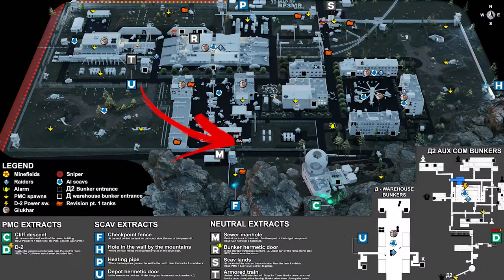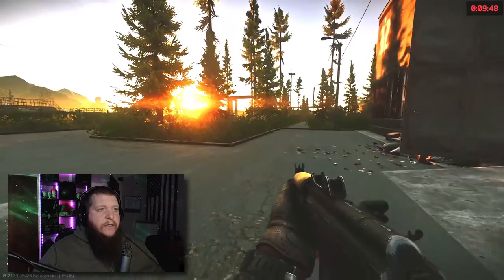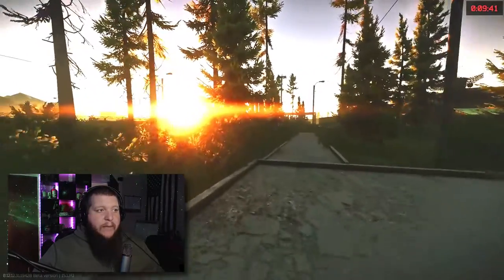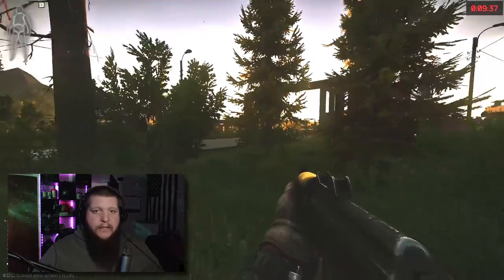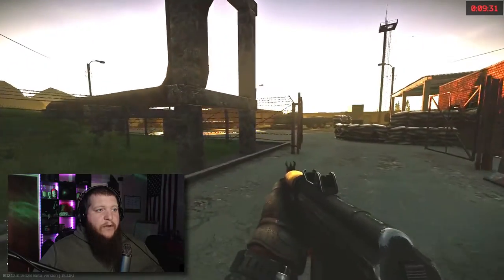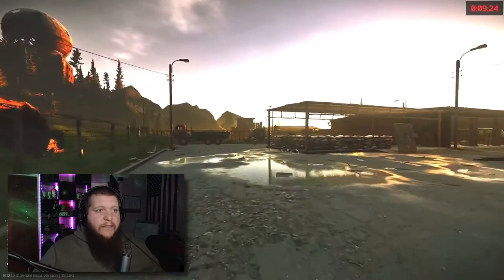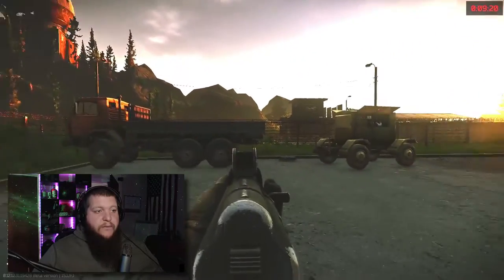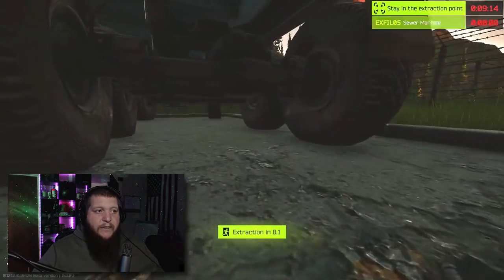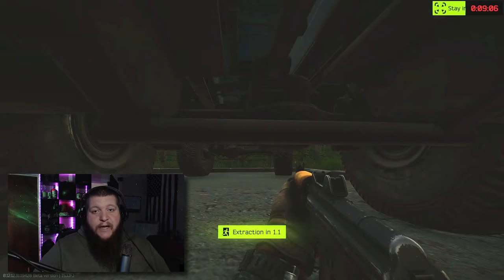We're going to use these bushes as cover, stay close to the building, and just sneak our way across. For the manhole extract, you cannot have a backpack on — I came into raid without a backpack. When coming this way, use different objects as cover and always watch out for scavs and players. We waited pretty late in the raid so Reserve is pretty much dead at this point. This truck is right over the manhole — that's the manhole cover right there. To be safer when extracting, since people sometimes camp this spot, crawl all the way into the axle and push all the way in to get the extract.